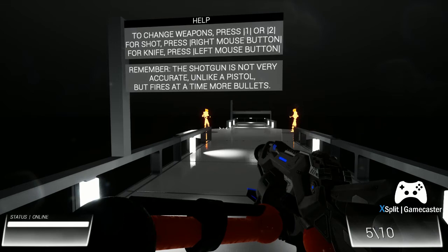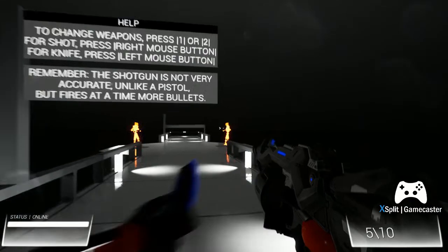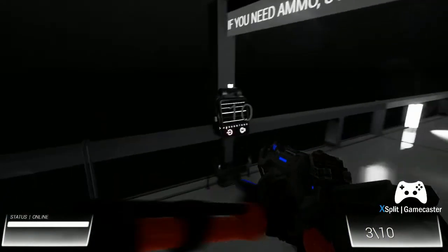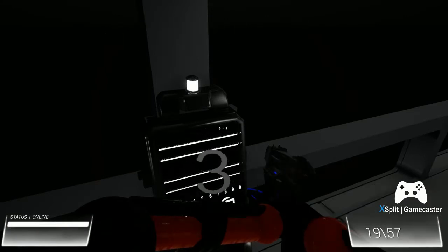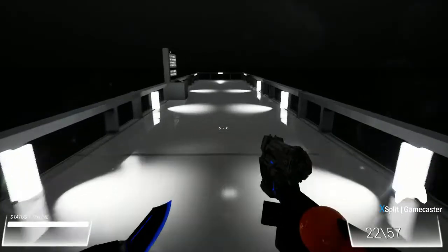To change weapons, press 1 or 2. For shot, press right mouse button. For knife, press left mouse button. Remember, the shotgun is not very accurate — unlike a pistol — but fires 'at a time more bullets.' At a time more bullets? Oh, this is gonna be a wonderful experience. If you need ammo, just go to this area. Look at the shitty little payment on numbers. This game is the best.